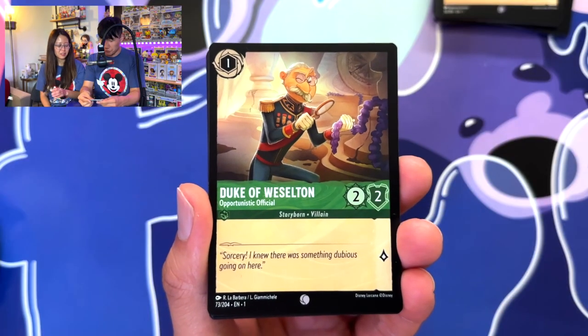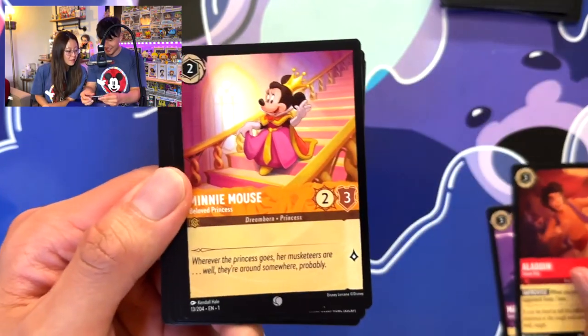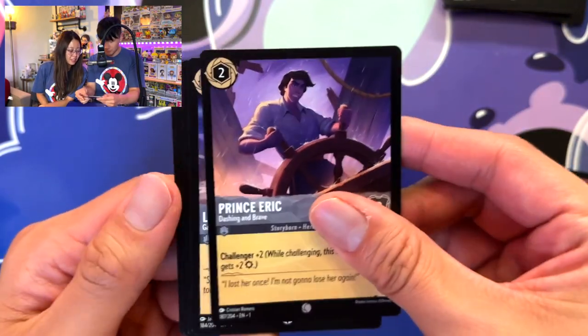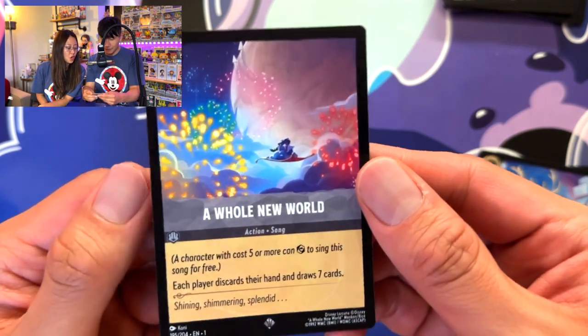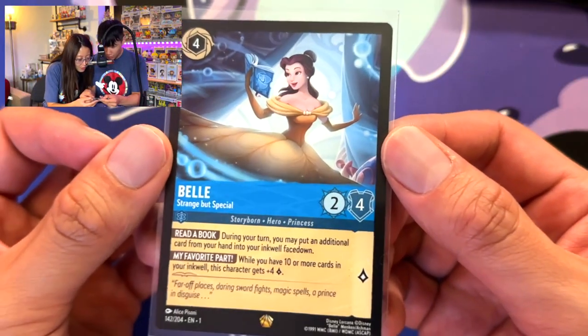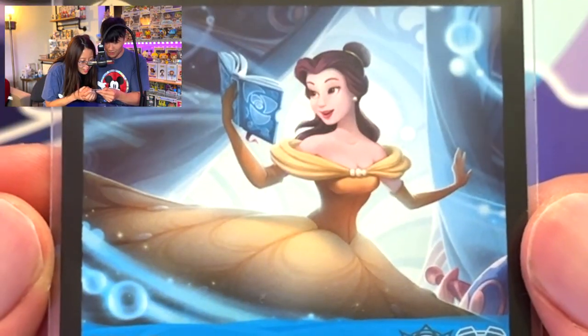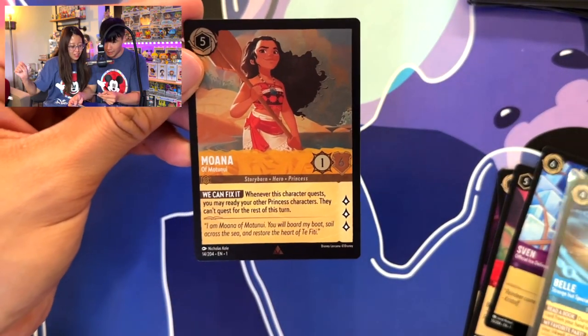Here we go! Duke of Weselton, Maleficent, Aladdin, Minnie Mouse, Friends on the Other Side, Aladdin, Prince Eric, Dragon Fire, Sven, A Whole New World — okay, that's a super rare! So I think the next one is maybe a potential legendary. Here we go — number four: Bell! It's a legendary Bell! I've been wanting to get this card. She is beautiful, look at her, very nice! And we have one more reveal — number five: Moana, rare, I'll take it!